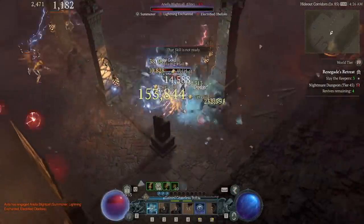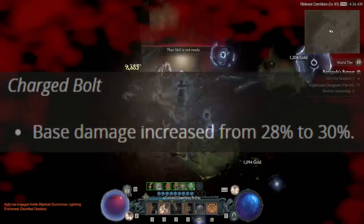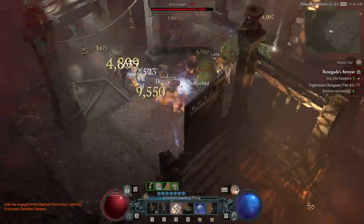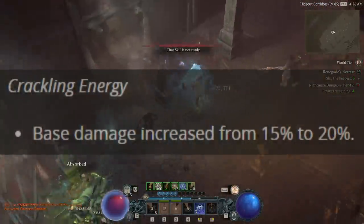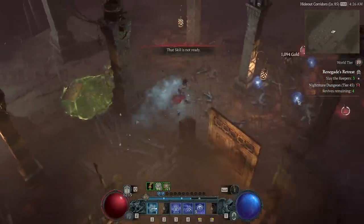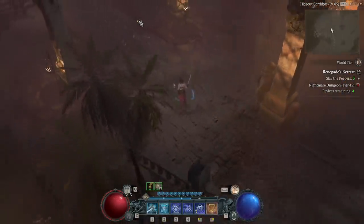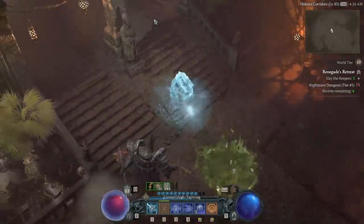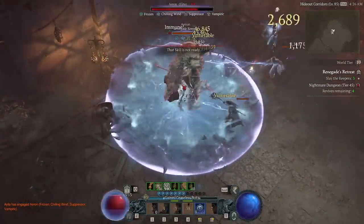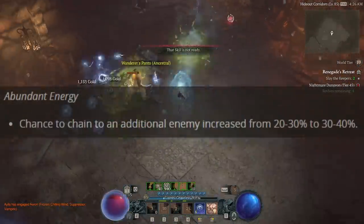Now let's talk about the patch itself and how it's affected this build. Charged Bolts got a little damage buff, which is nice as we throw them out during Unstable Currents. Crackling Energy itself got a damage bump of 5%, which is really nice — it was almost good enough to be worth pushing as a standalone build, and was actually contributing a surprising amount of damage when constantly rolling. And now it's even better. But the most significant of all is the 10% buff to the Abundant Energy aspect.